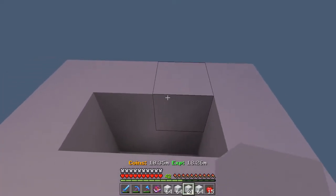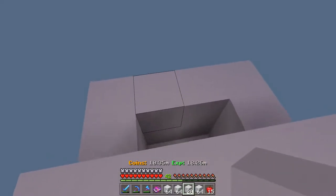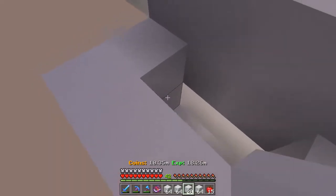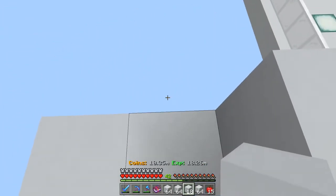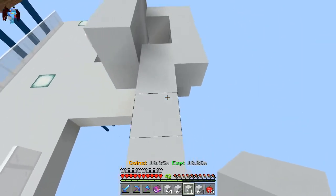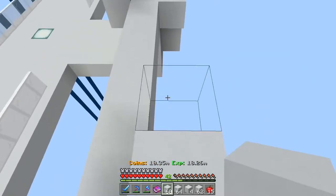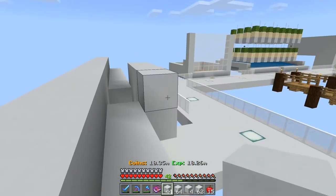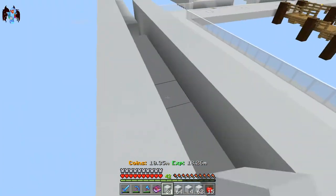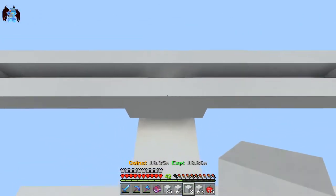Bring those out and you're going to have this nice little shape. Cap that off like that — it's like a little fun shape. Now you're going to want to come out by seven: one, two, three, four, five, six, seven, and on the other side as well. Then just go all the way down. Once you've done that, loop this around because this is where our water source will be.